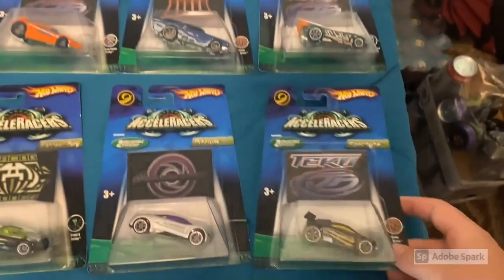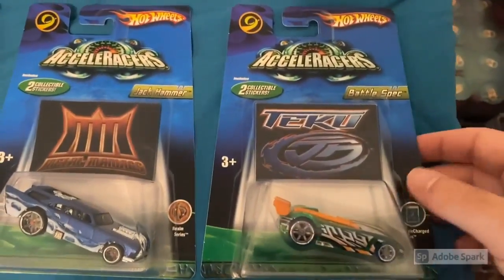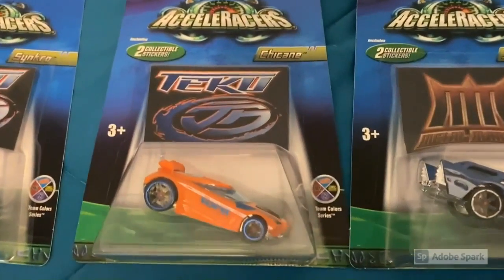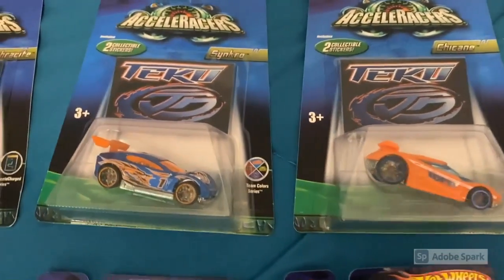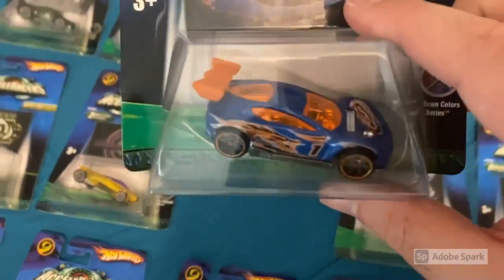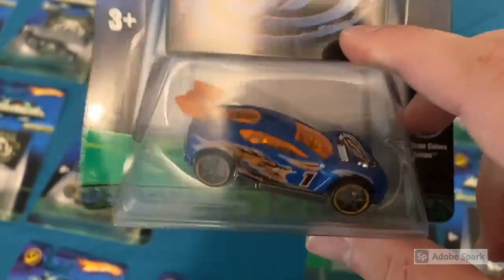Moving on, we have another Excel Charge Series Battle Spec, another Realm Series Jackhammer, a second Team Color Chicane, and then the Team Color Series Synchro — this car is so pretty to look at, the paint really gleams in the light.